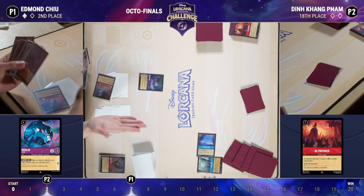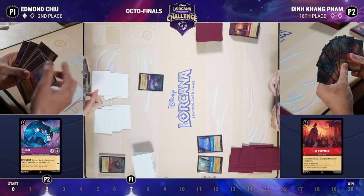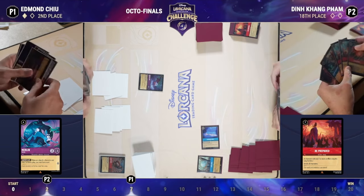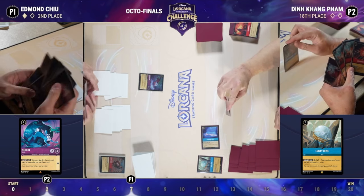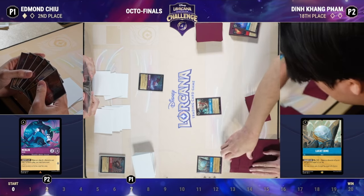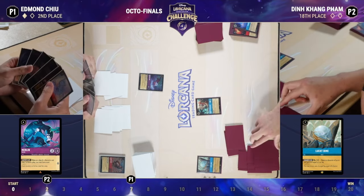As the Ruby/Amethyst player, you have to pivot away from the controlling aspect and become the beatdown, because you will not win the long game against the Lucky Dime. At this point you can't really be scared — Ruby/Sapphire has a ton of ink, drawn a bunch of cards, likely has answers. You just need to pull as many of those answers out as possible, get up to 15 or 16 lore, maybe land goats — we haven't seen many this game — and find a way to reach 20.